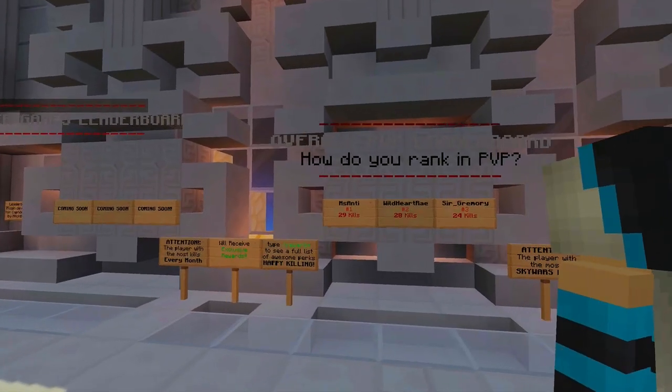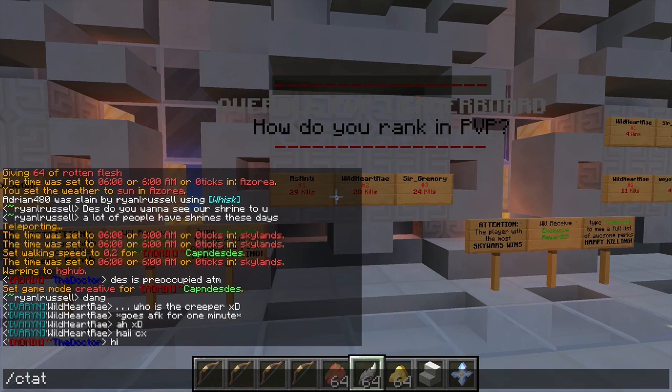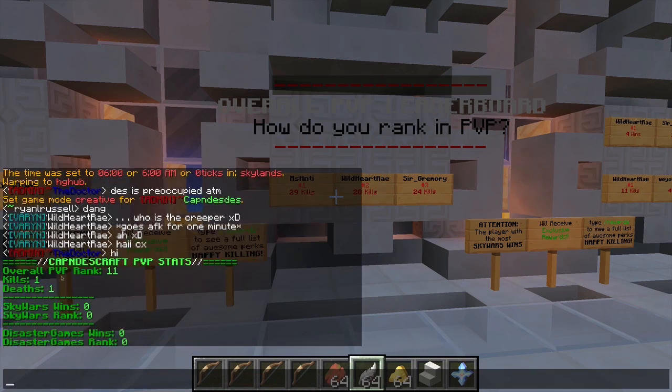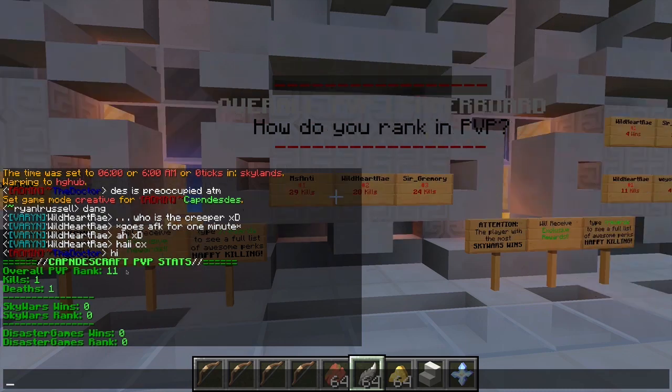Also, while the sign leaderboard here only shows the top three players in any category, you can also do the command slash C stats in game, and that will show you your kills, your deaths, your wins in minigames, as well as your rank and where you sit next to other players.